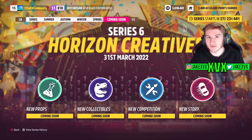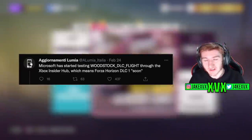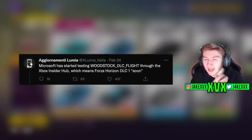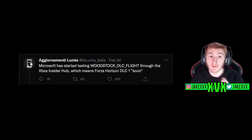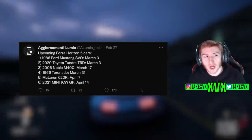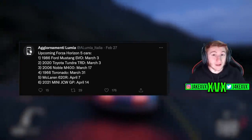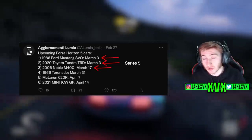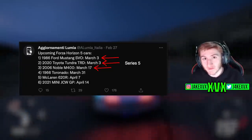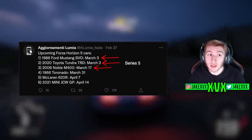Last week we covered a rumour about the first expansion being in testing, based on a tweet by Illumia Italia saying there is a new Horizon 5 DLC within testing. This same person then put out another tweet listing upcoming Forza Horizon 5 cars: the Ford Mustang SVO, the Toyota Tundra, the Noble M400, the 1966 Toronado, the McLaren 620R, and the 2021 Mini John Cooper Works GP. In Series 5 we did actually end up getting the Ford Mustang, the Toyota Tundra, and the Noble M400.